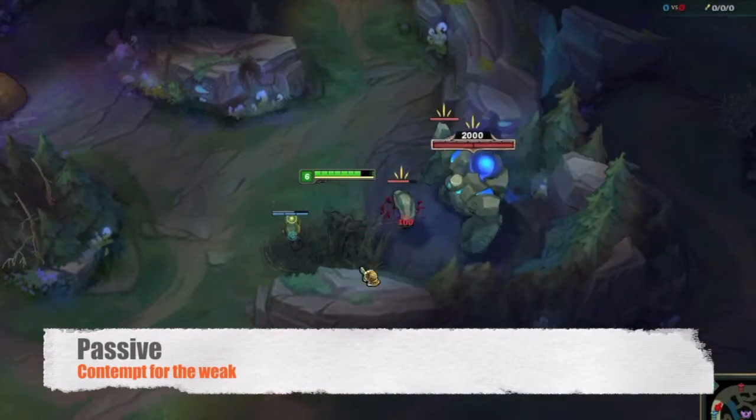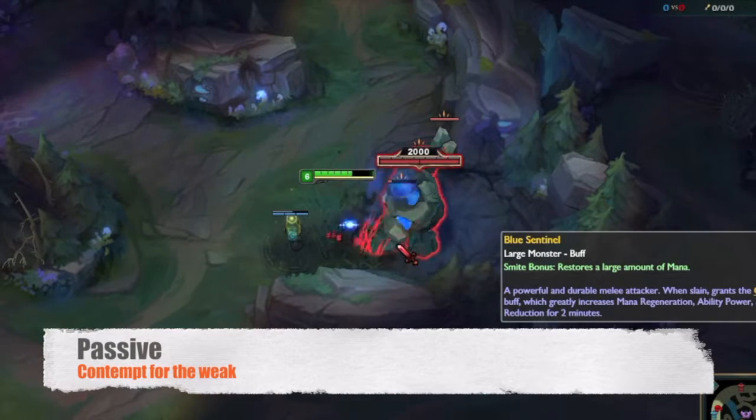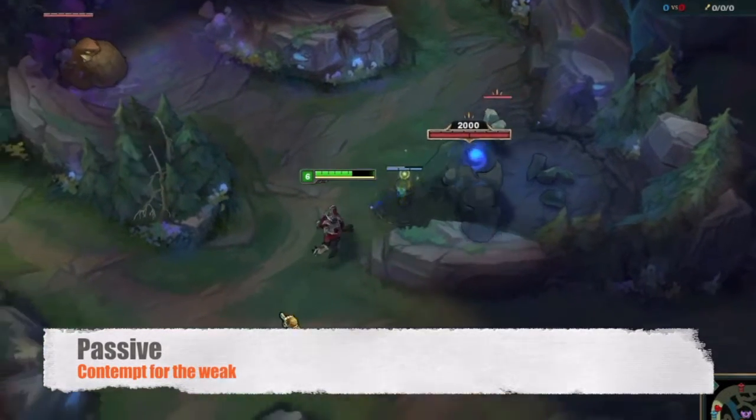Zed's basic attacks against targets below 50% of their maximum health deal a percentage of their maximum health as bonus magic damage.